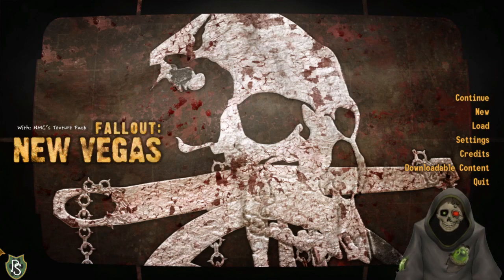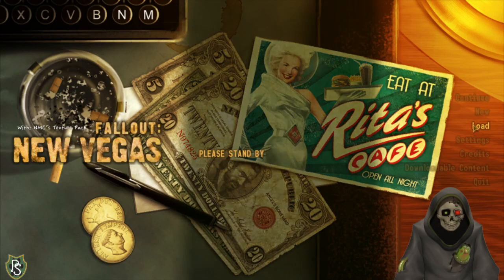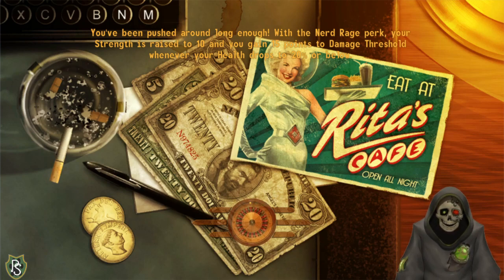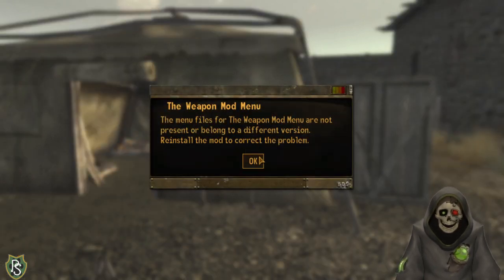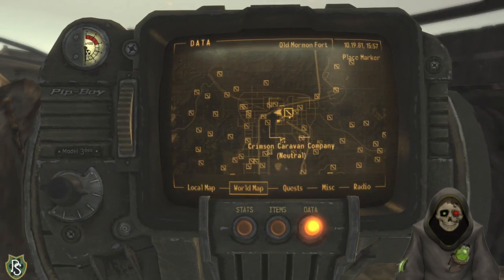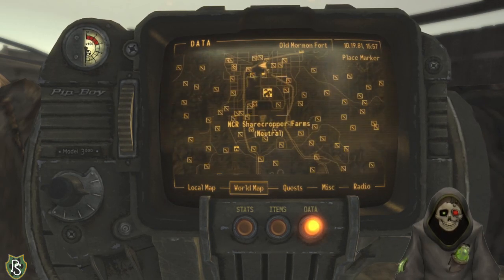Just changing the game settings - boop boop - and we're done, easy peasy. I was smart and prepared this to take us directly to where we need to be when we load. Go to load, and we're outside of Old Mormon Fort. We'll load the game. Project Nevada installation apparently doesn't work for some new weapon mod, but just in order anyway - here we are, going to the world map. We're inside Freeside or the New Vegas area.